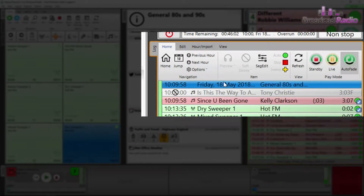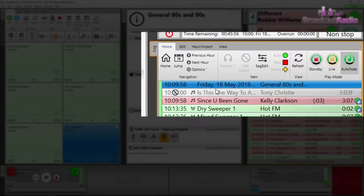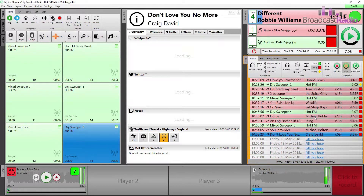The play mode can be changed on the fly or set across the hour. Click on Previous Hour to go to the top of the current hour and to the hour header, right-click and choose Change Hour Mode, and you can then change between Live Assist and Auto Fade.